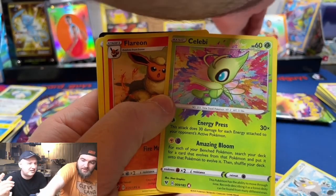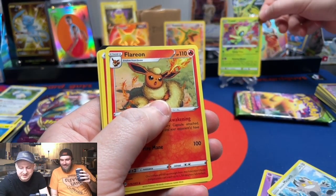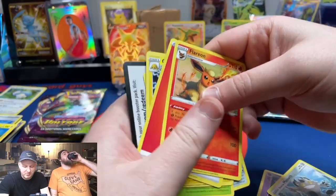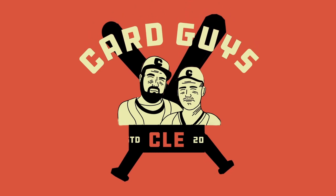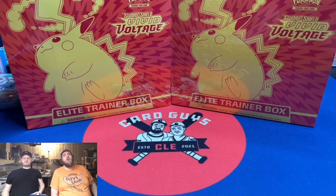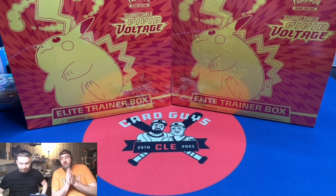Now you know you can get an amazing rare with a green code card. What's up, welcome back, Pokemon card fans, to ETB Battle.